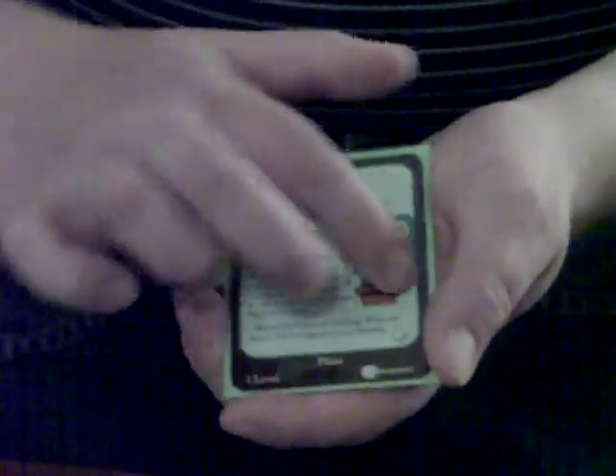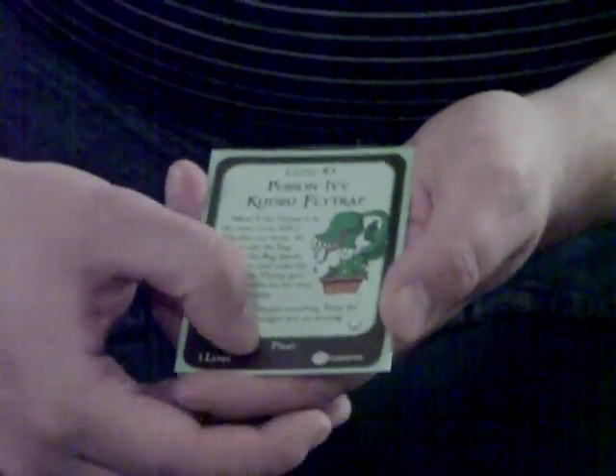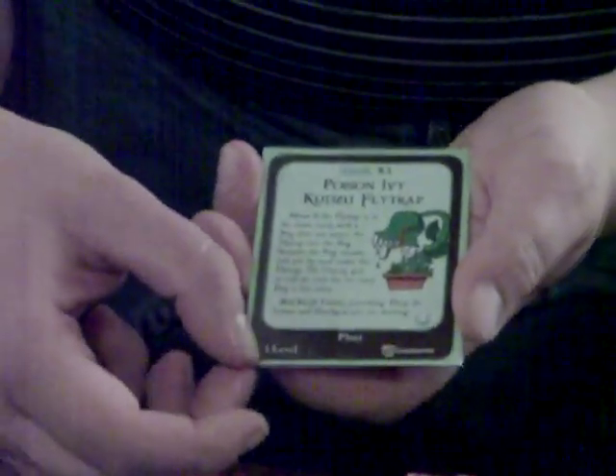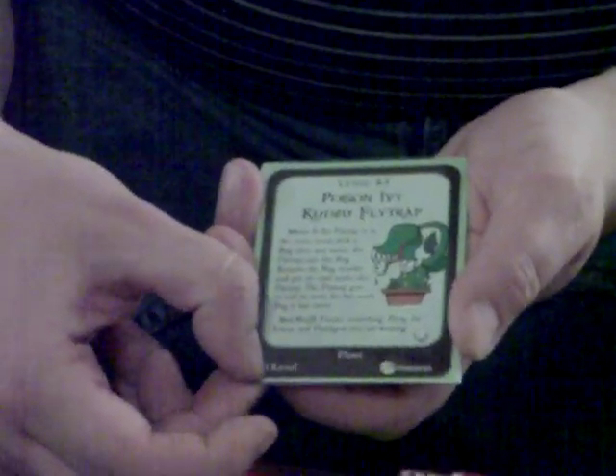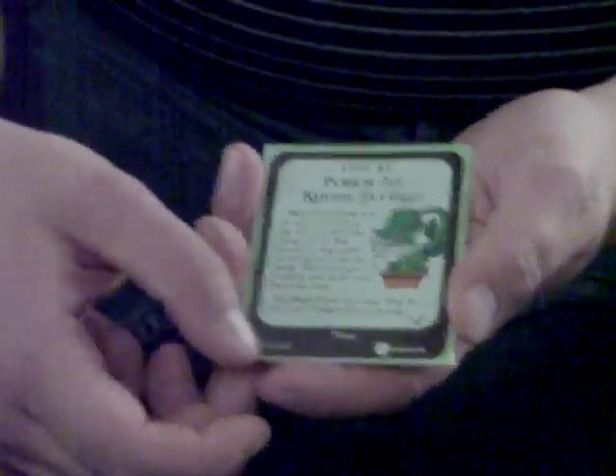You have the combat dice that the monster gets — in this case it shows one die, so he's going to get one die to his combat. Then you have the type at the bottom; this is a plant. Some cards will allow you to hurt things if they're plants, or some rooms get bonuses if they're plants, stuff like that. Then the number of levels you get — this one says one level, so if you beat this monster you're going to gain one level.